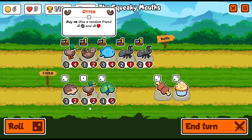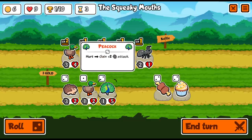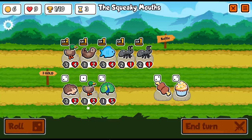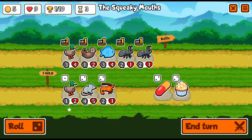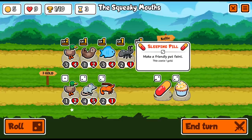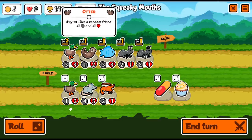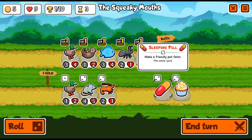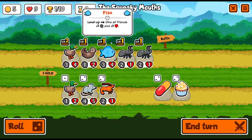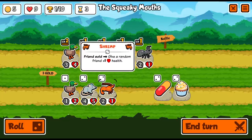There's no real reason to keep the otter around, so I could make room for something else. I'll roll again. The rat actually summons something for the enemy. The sleeping pill is odd because it kills or faints one of your pets. Why would you do that? Well, sometimes you might have a pet like the ant — give a friend plus two plus one. If I sleeping-pill the ant now, it'll give a plus two plus one to a pet that sticks around from round to round as opposed to just that particular combat.